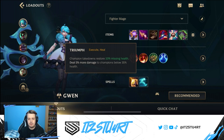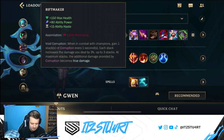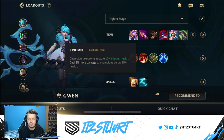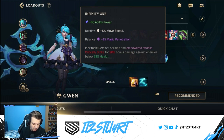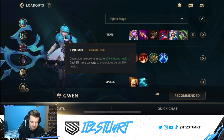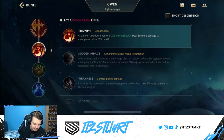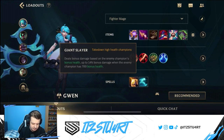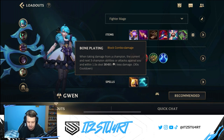Triumph is another really good rune that restores missing health and deals percent bonus damage to enemies that are low on health, which works really well with Infinity Orb — both triggering when enemies are below 35% health. However, if you are against tanks, I would highly recommend Giant Slayer, because it deals bonus damage based on the enemy champion's bonus health, making it really good against tanks and bruisers.